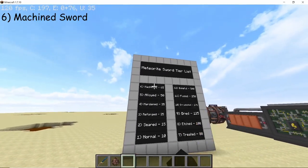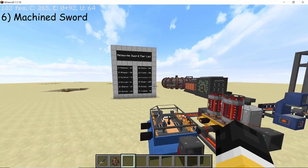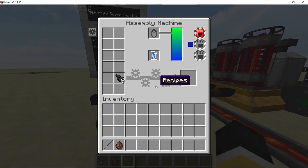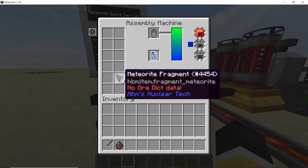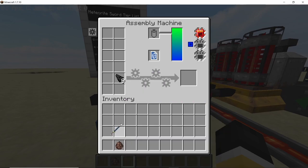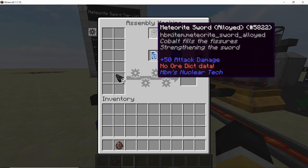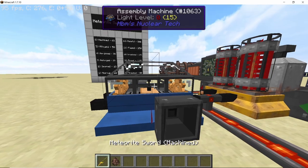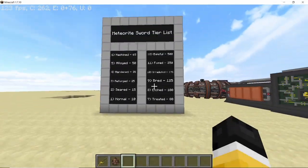For our sixth one we have the machine variant, and for it we once again need the assembly machine. In the assembly machine, start processing any recipe that you want and place the sword in the battery slot. This can be any recipe — as long as the assembly machine is running, this process is going to work. Once the assembly machine is done, your sword will be converted into its machine variant, now dealing 65 attack damage in total.